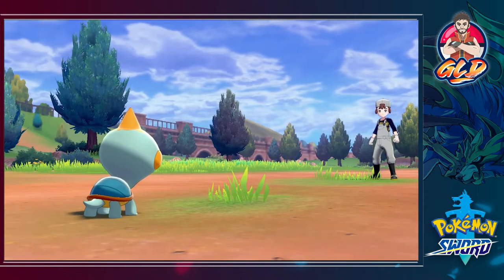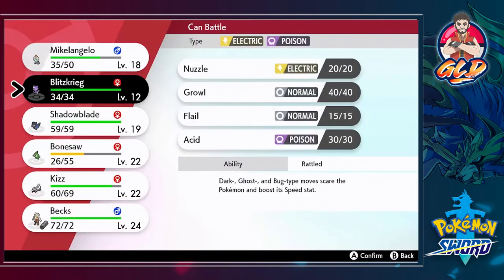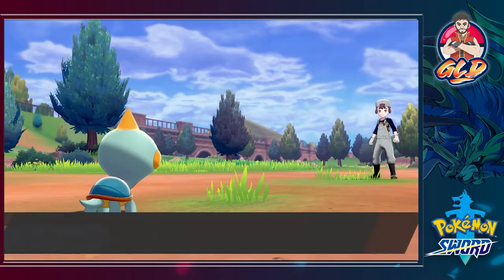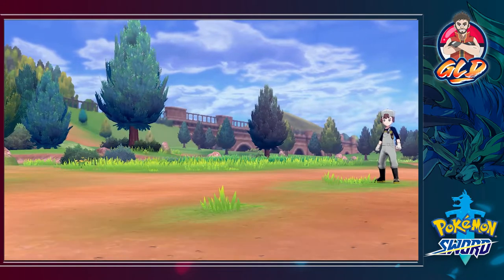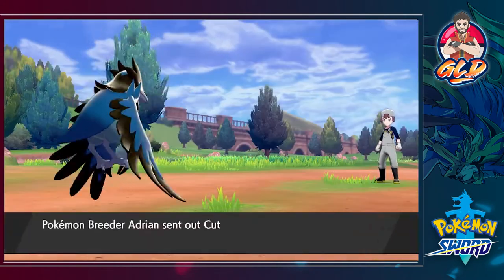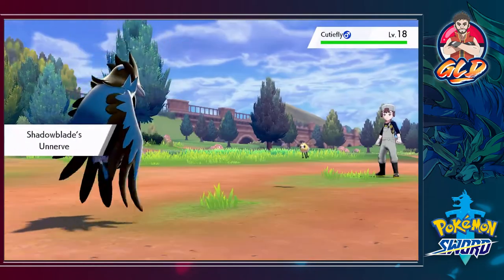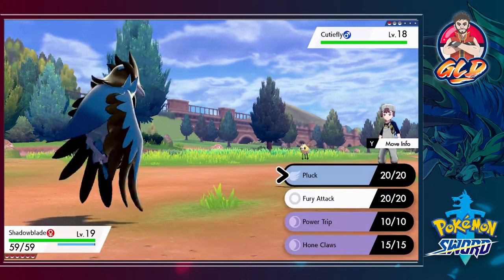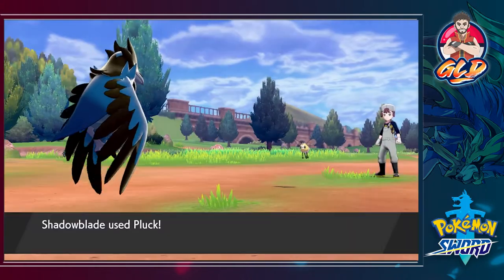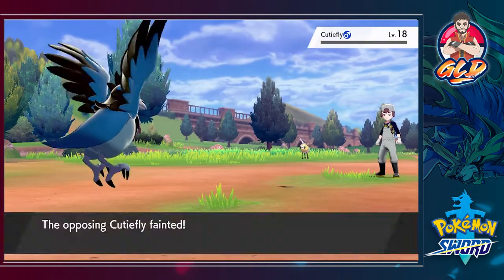More experience points, and here comes a Cutiefly. Cutiefly is actually a Fairy-type — holy crud. We go with Shadow Blade instead of risking Blitzkrieg. Then we use Pluck attack — plucky duck — and that takes care of it. Our Pokémon are doing a good job, welcoming some to the level 20 club.